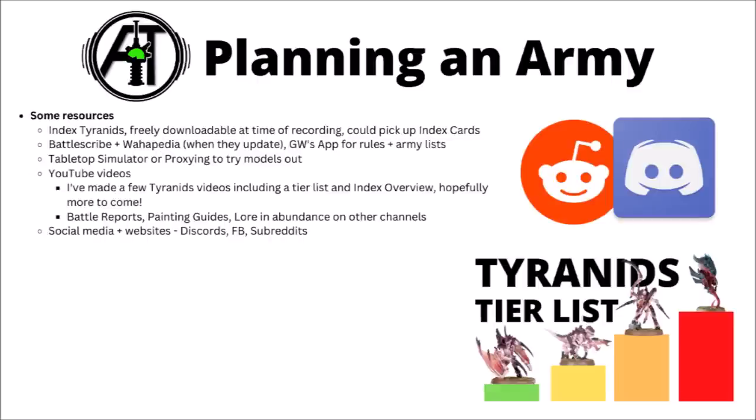If you decide to start playing Tyranids, there's plenty of ways to start planning a Warhammer 40k army. At the moment, Index Tyranids with all their units, cards and Launch Detachment is available to download at Warhammer Community - find it in the Downloads section under the Warhammer 40,000 heading. All the points are also available online. You can use Battlescribe and Wahapedia to mess around with some army lists. Tabletop Simulator could be used to play Warhammer 40k virtually - there are plenty of mod packs for player versus player Warhammer online, which could be a way of trying an army before you buy it, or you could just proxy some models in test games. YouTube's also a massive resource - I've made a fair few Tyranids videos myself, including a tier list and a full index overview, linked down in the video description.